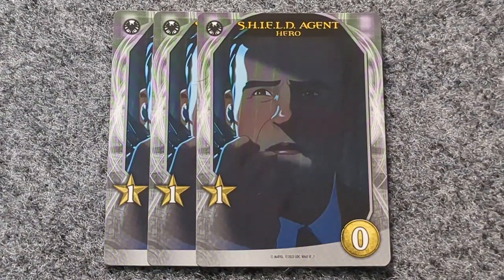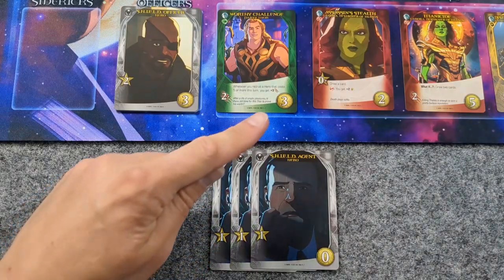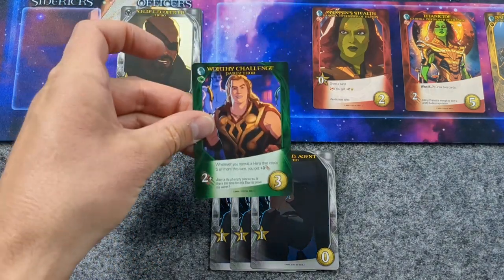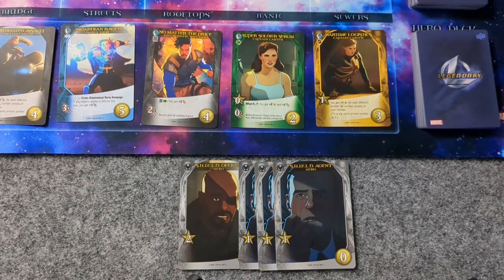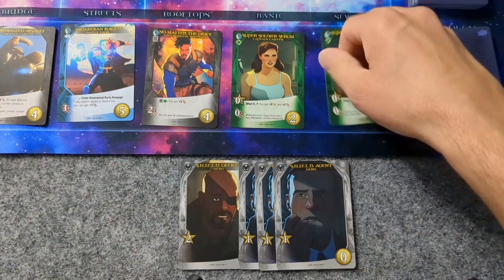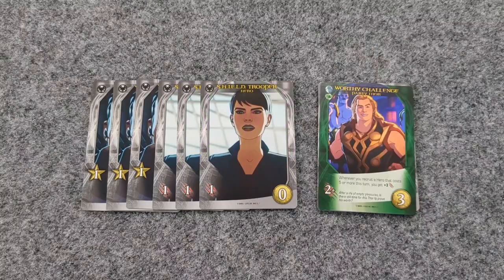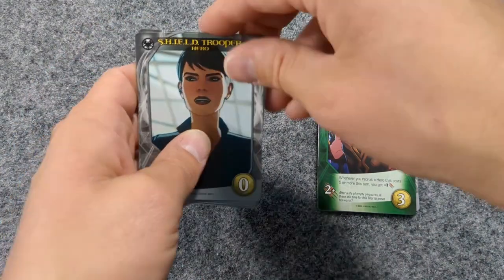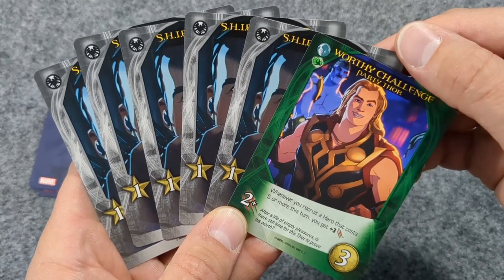Moving on to recruit points — they are used to recruit shield officers or any other hero in the HQ. To recruit a card, spend up to the amount of recruit points you have to take a card and add it to your personal discard pile. If you have enough to recruit more than one hero, take your first choice from the HQ, fill in that gap, then take your second choice, and so forth. When your turn is complete, put the cards you played into your discard pile and draw six more cards. If there are no more cards to draw, take your discard pile, shuffle it, and deal yourself back up to six cards — that is how cards you recruit get added to your hand.